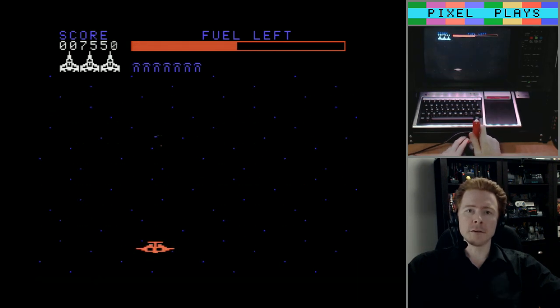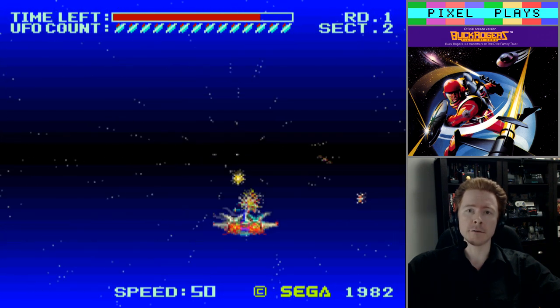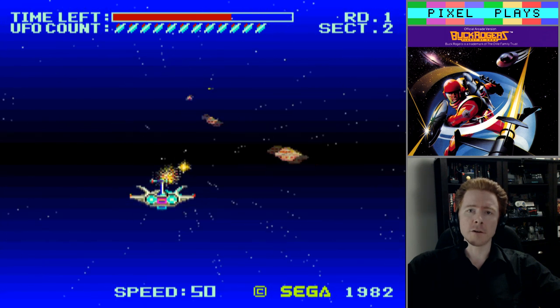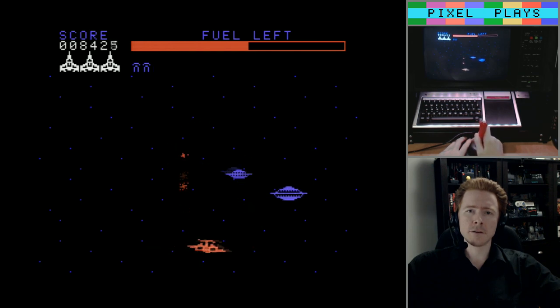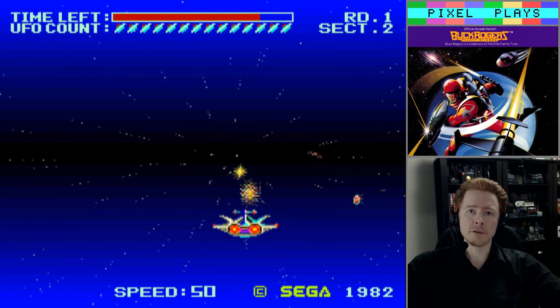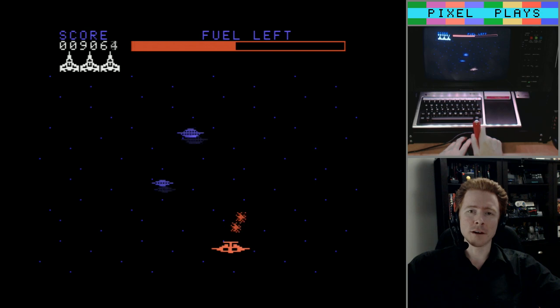The next phase of gameplay in the TI-99 version is in space, where we get attacked by saucers that look like the ones from Sector 2 from the arcade version. But the missiles — which are your main threat — are conspicuously missing. So while it looks kinda nice, there really isn't any challenge or danger here at all, like there is in the arcade version. The saucers are just lining up to be slaughtered. Poor saucers.